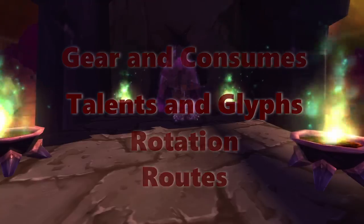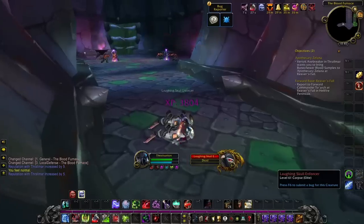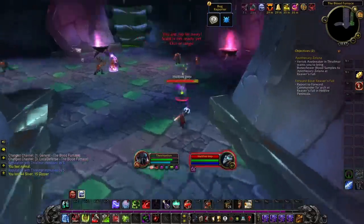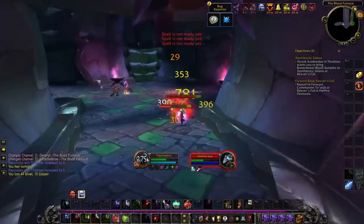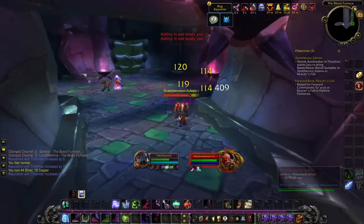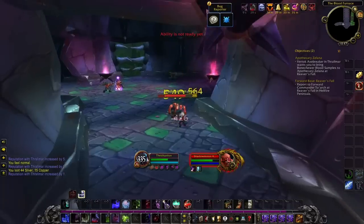Let's get into the first section, which is gear and consumes. Before we talk about gear, I do want to quickly address the level of your Death Knight. Once you get out of the starter zone, you will likely be level 58 or 59. I would recommend you start Blood Furnace at level 60. It's definitely doable at 59, but it will be more challenging. There are ways to get to level 60 without having to quest in Hellfire, such as cloth turn-ins in all the major cities, but that's out of scope for this guide.